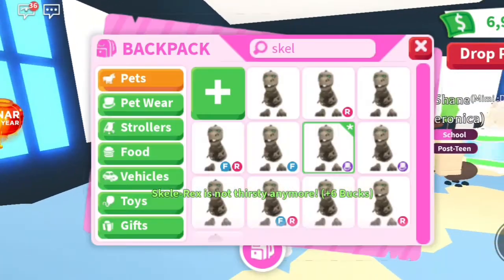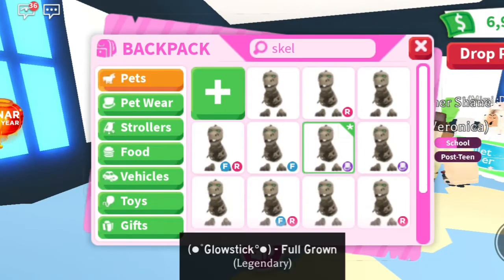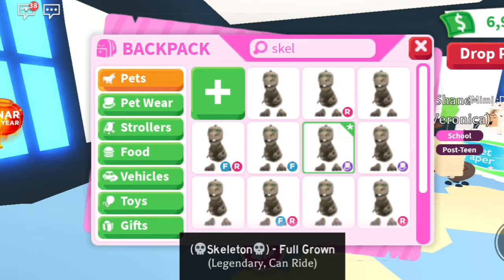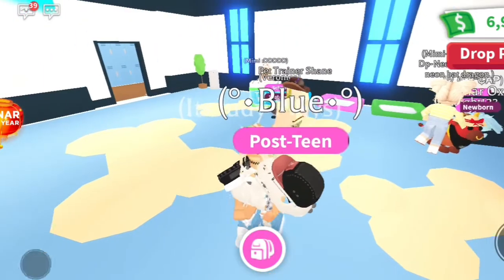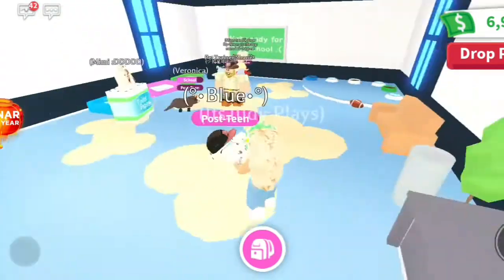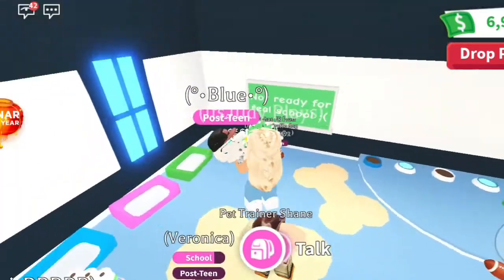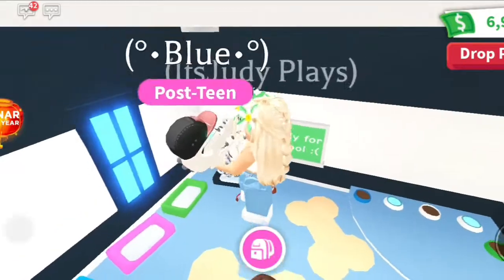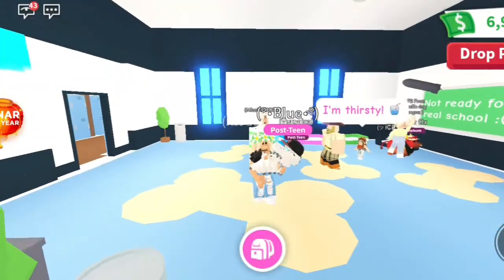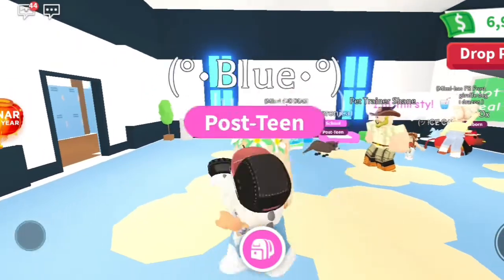Let me quickly show you what we have. We have a full-grown one called Glow Stick, another Skelly Rex, a fly Skelly Rex, and a ride Skelly Rex named Skeleton. I'm very excited — I actually got these from trading. I traded four snow owls for them, so that was pretty cool. A neon snow was their dream pet, so they can make a neon with that.